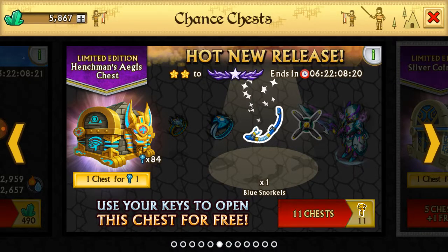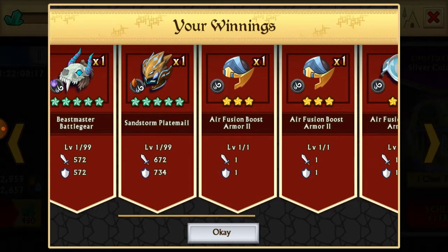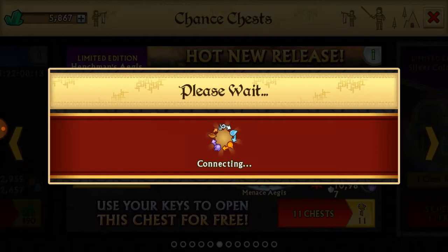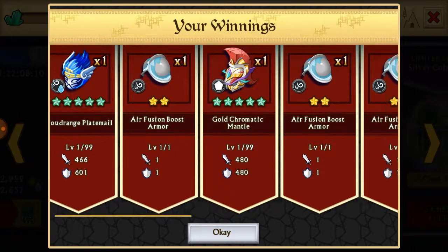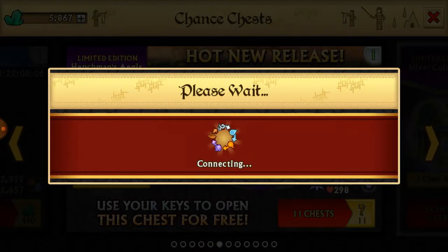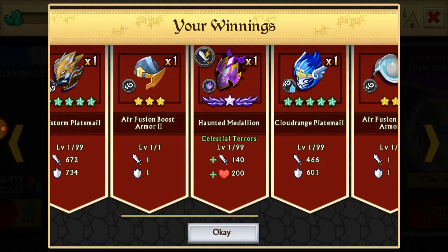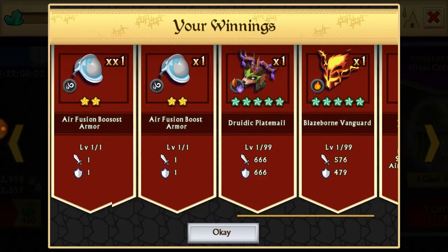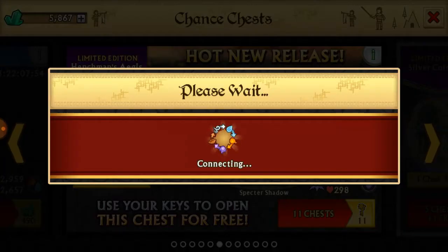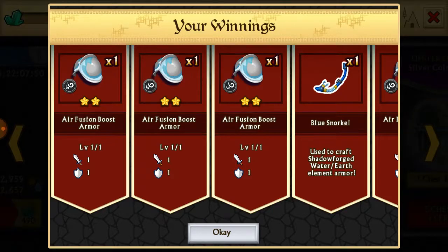This is not very good loot so far — maybe I should have taken the hint on my other account and not opened these at all. This is almost 100 keys right here, 99 I think. Oh — that really got me! That was one of the sets — the haunted medallion. That's the same one I got on the other account. I would like to have the actual ring for that set.